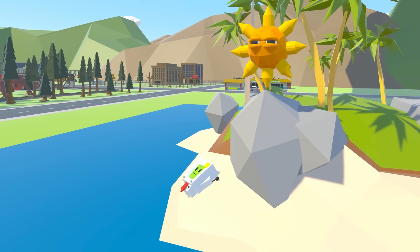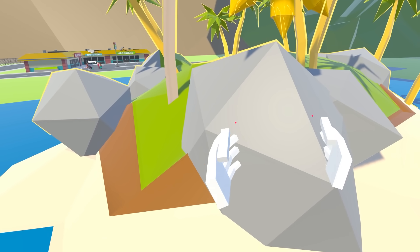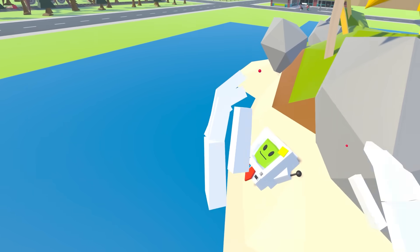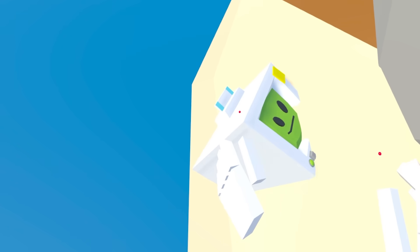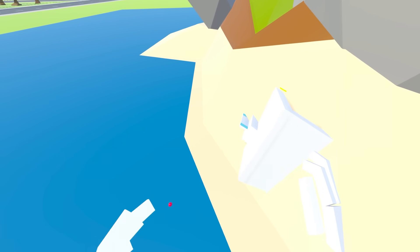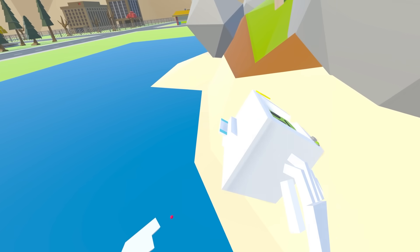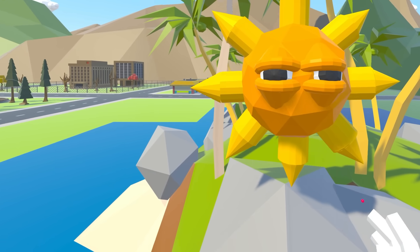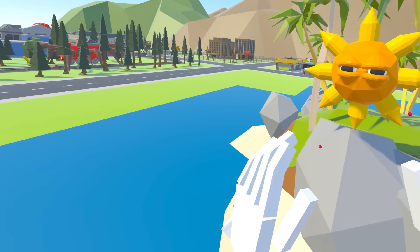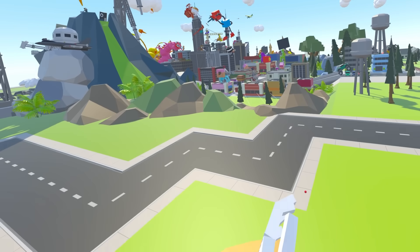If you guys can guess — actually, this thing here is kind of a hint. The thing that he's on, but I don't want to give that away. Jobbot, what do you reckon, champ? Just jam him in the sand there — he's like buried. He's in quicksand. Quicksand is scary. Alright guys, let me know what video game character this weird ball thing is. If you know, you're an absolute legend.